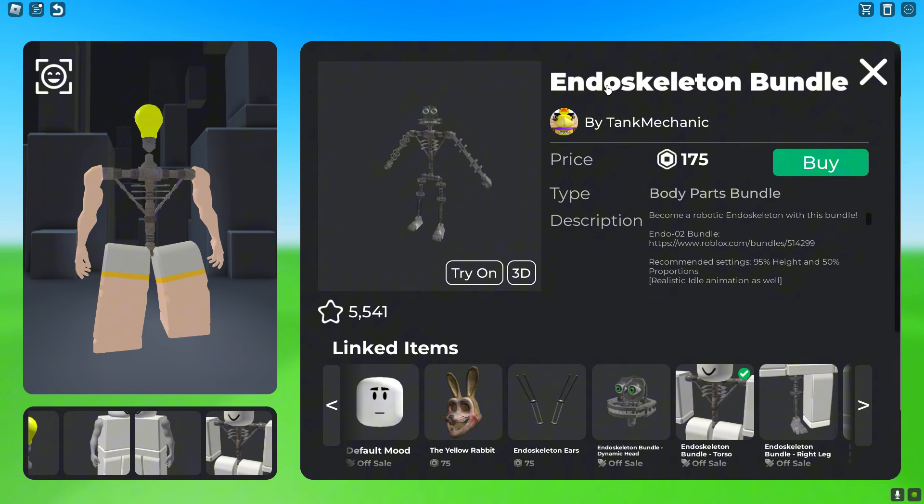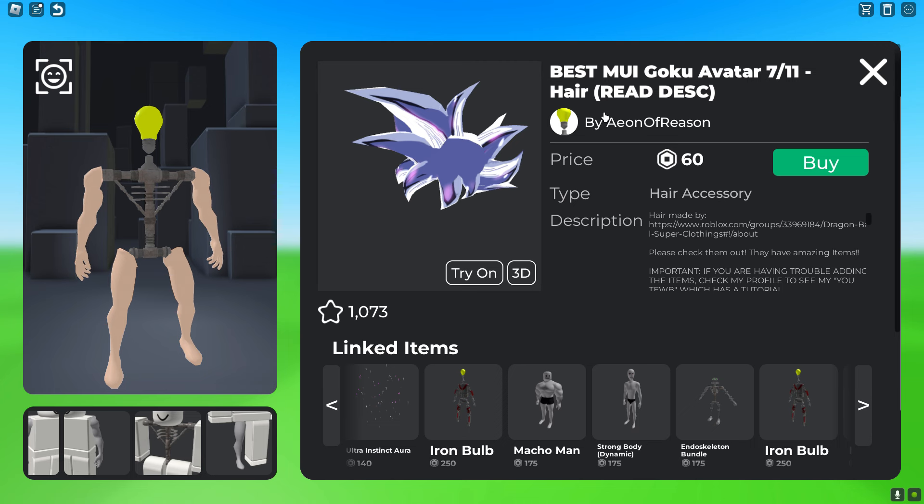For the realistic body, get the End of Sculpting bundle which costs 175 Robux. After we're done with the base, we want to get the hair.